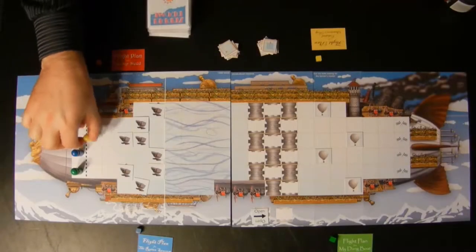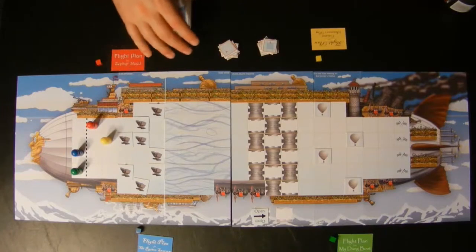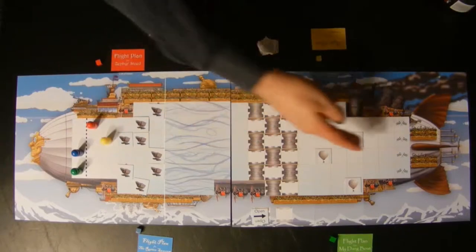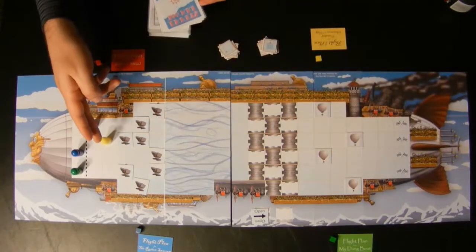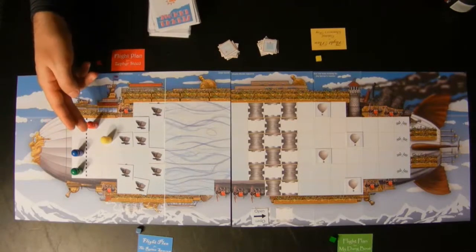Before we go any further, let's talk about doing things in sequence. Moving dirigibles and playing cards in the game is done in turn order, starting with the lead player. This player is closer to the finish line, so the yellow player is in the lead. They move the dirigible first and play cards first, followed by the red player.